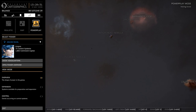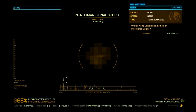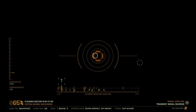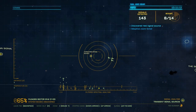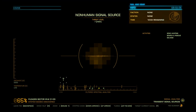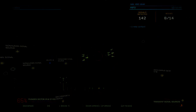Thargoids can be found in the Pleiades and Witch Head nebulas. The fastest way to encounter one is by finding non-human signal sources. These signals indicate a Thargoid vessel or scouts are present. Threats 3 to 4 being scouts, 5 being Cyclops or scouts, 6 being Basilisk, scouts, or Cyclops plus scouts, 7 being Medusa, scouts, or Basilisk plus scouts, 8 being Hydra or Medusa plus scouts, and 9 being a Hydra and scouts. As a beginner, I would strongly suggest sticking to threat 5 until you are proficient against the Cyclops variant interceptor.